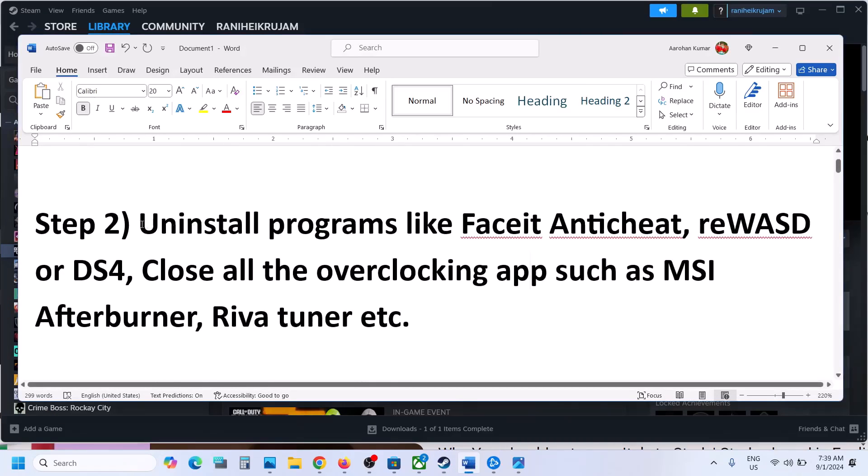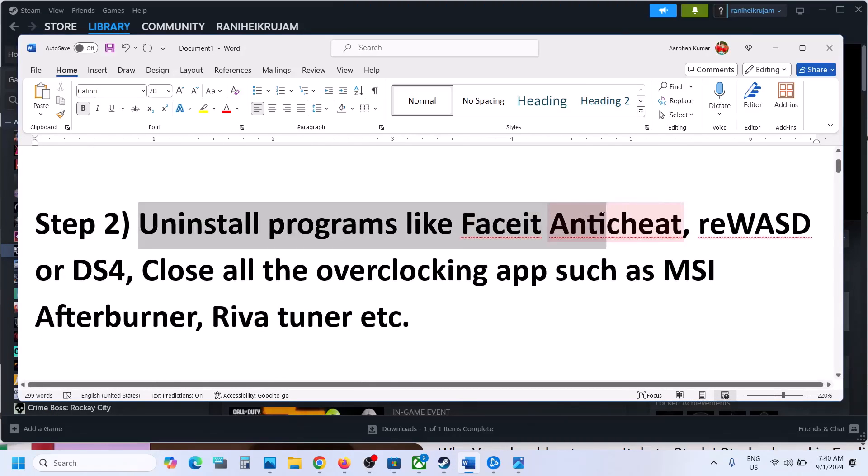The next step is to uninstall programs like Faceit, Anticheat, RE, WASD or DS4 Windows. If you have these applications installed, uninstall them.